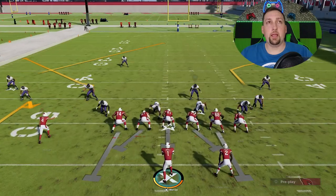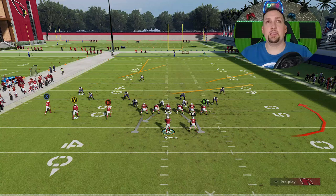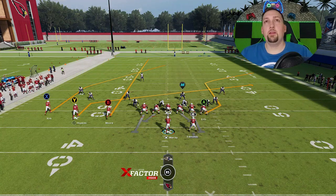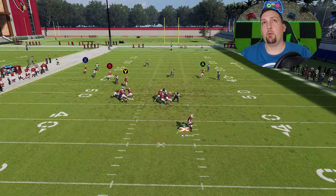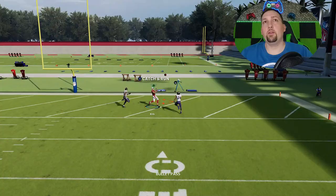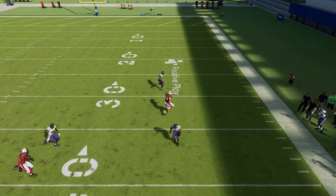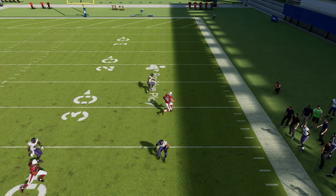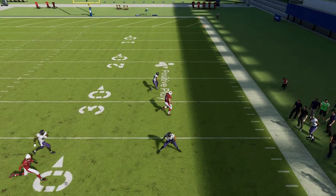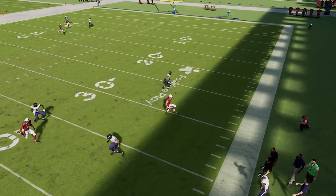Against cover 3, the setup is pretty much the same, but put the B route on a streak instead of the Y route, and put the Y route on a slant. Block the running back. The A route does a pretty good job pulling that cover 3 corner back, so leave him alone. You'll see a very easy one-play touchdown over the top against cover 3. This particular route is one of the better routes in the game at pulling the cornerback so far that he almost loses his deep third responsibility.